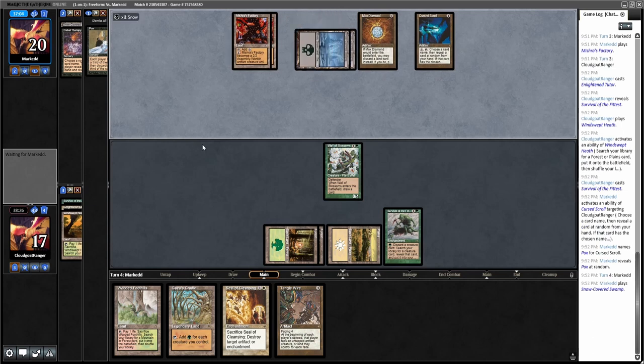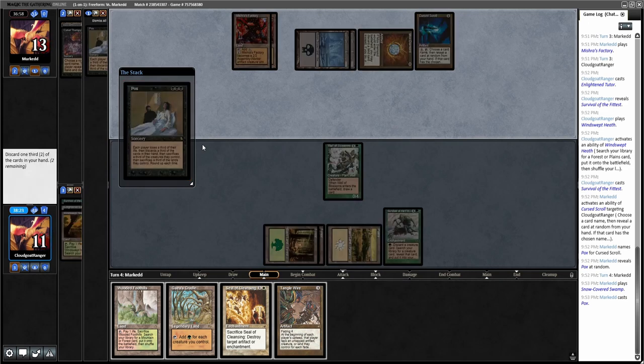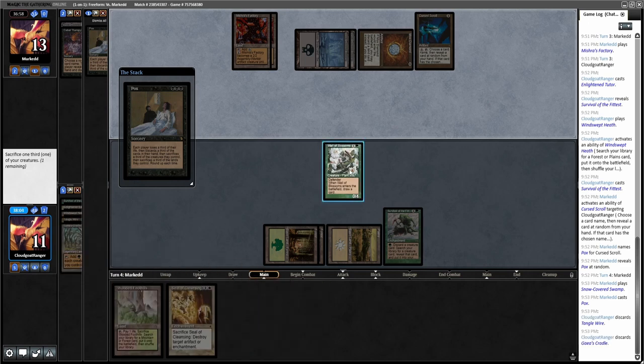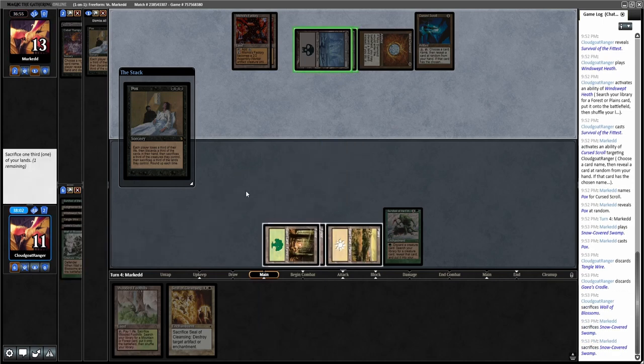He's able to play Pox now. One-third which is two to discard — I'm going to have to sacrifice one land and one creature. I want to keep the Seal of Cleansing, so I think I'm going to discard the Tangle Wire and Gaia's Cradle. I'll sacrifice the Wall of Blossoms, then we lose some life and I sacrifice a Forest.